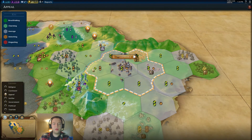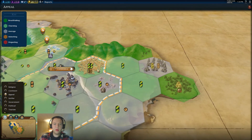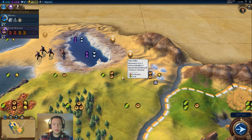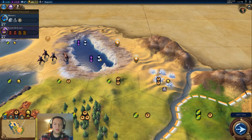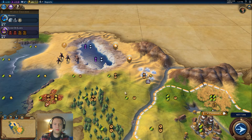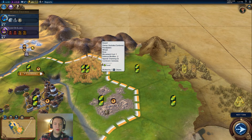In the appeal lens, light green is charming and bright green is breathtaking. For example, a breathtaking tile at four appeal gets plus one for woods, plus two for a natural wonder, and a luxury resource brings it to four total. A charming tile starts at zero, gets plus one plus two plus three from two mountains and woods, then minus one from a floodplains tile, totaling two — which is charming.